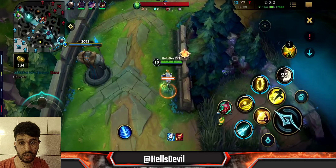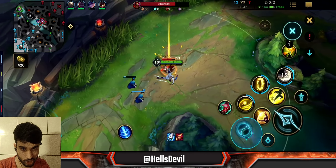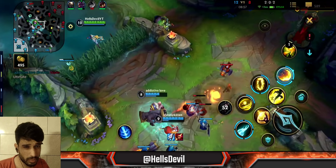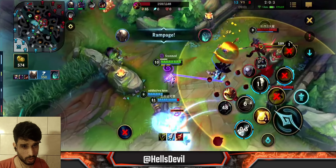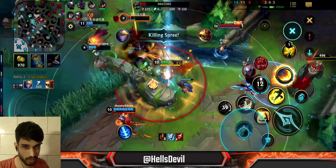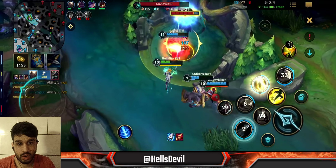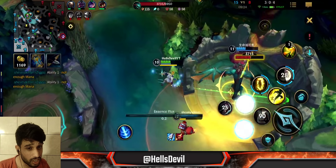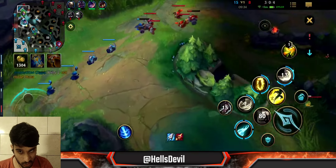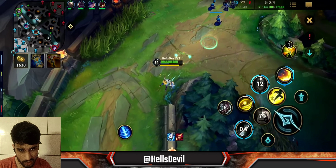Once I get Trinity Force, I want to fight immediately — this is an absolute power spike. My team keeps fighting without me, which I don't love since I'm the main carry. But when I join the teamfight, look at this: I'm dealing so much damage from the backline. Rammus was slow so I easily hit W on him — it deals incredible damage. When I hit Q, it also reduces all other ability cooldowns. Don't ignore the second ability — use it in teamfights, it deals so much damage.